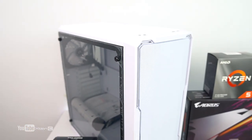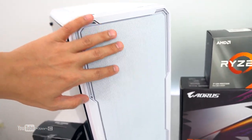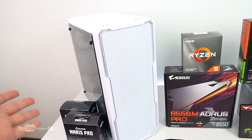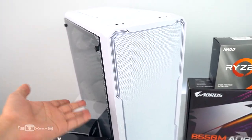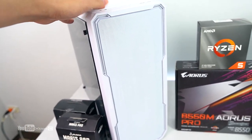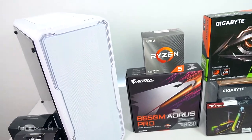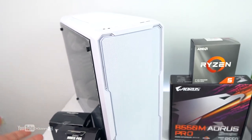For the case, it's the BitPhoenix Enzo Mesh — the white version. Carl specifically requested a white case. This was the only white BitPhoenix case available that I could find, so I recommended it to Carl. The front is all white and looks great. We couldn't find other white components due to limited stock availability, but Carl was okay with just the white case.